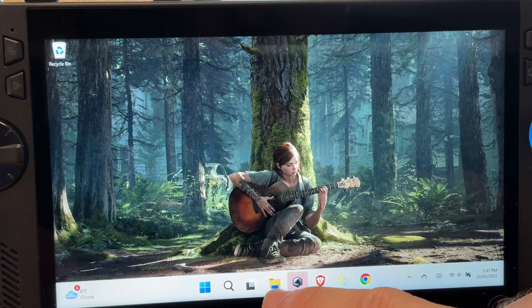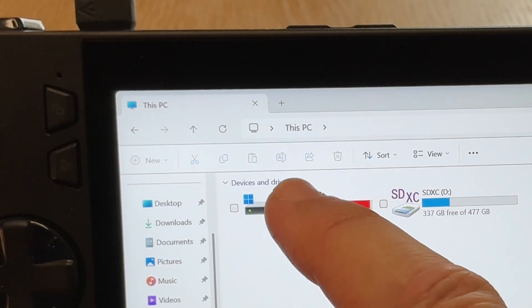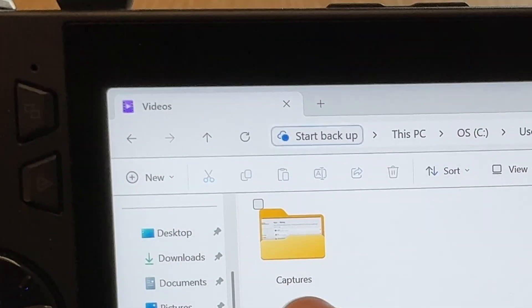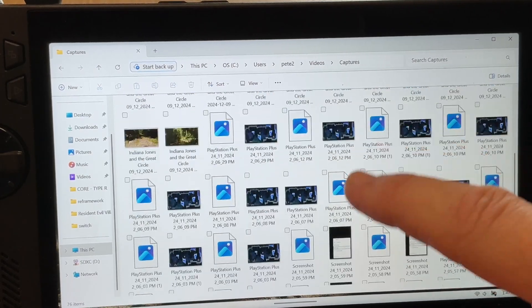To locate our screenshots and screen recordings, open our folder, open the C drive, click on Users, click on your name — in my case Pete — head into Videos, then into Captures. And yes, here is where they're all stored, kind of hidden away.